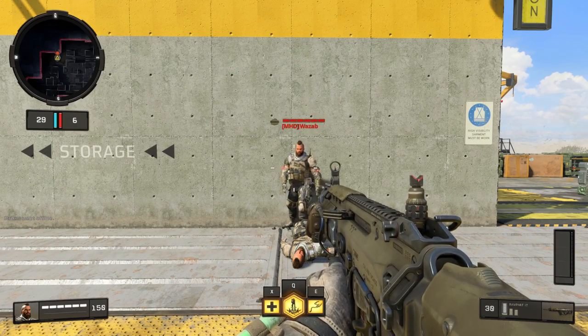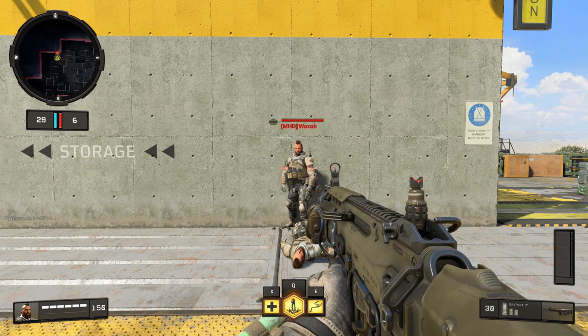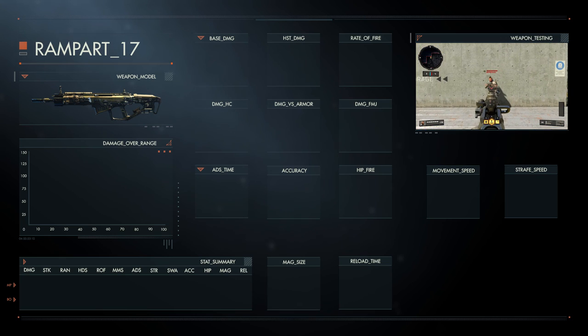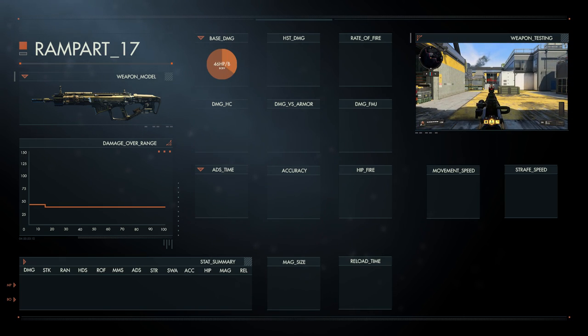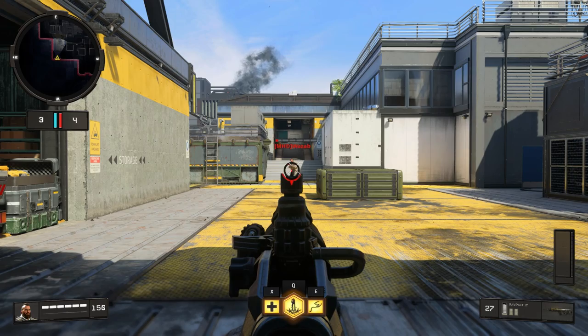Helping me today is my test dummy. Starting with the most important statistic: the base damage on the Rampart 17. It has the highest damage in class with a damage of 46 HP per bullet until a range of approximately 50 meters.